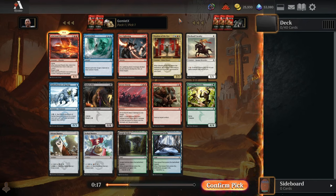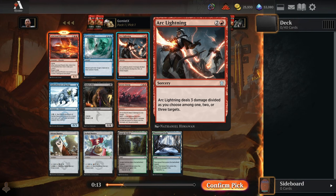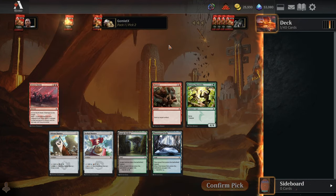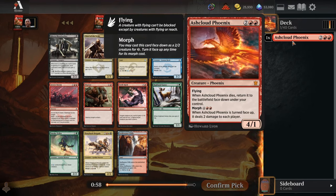So we'll take the Ash Cloud Phoenix here, although there's other incredible options like the Red Removal spells. Arc Lightning is my favorite for its ability to spread around, kill a 1-toughness creature and a 2-toughness creature off just one card. But Aerostorm is really nice as well because it can shoot your opponent's face for flexibility. And Warden of the Eye is just a really good graveyard recursion value play, so really nice pack there, but I'll roll with the Mythic and take the Ash Cloud Phoenix.